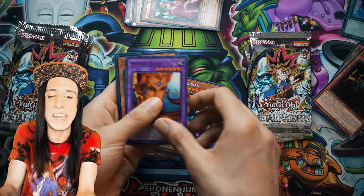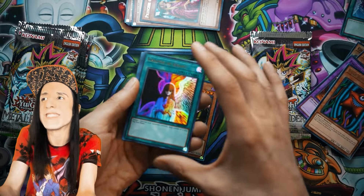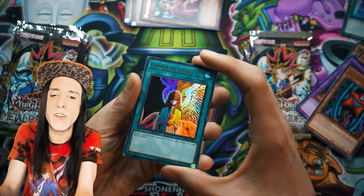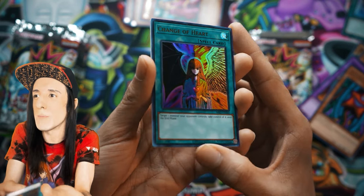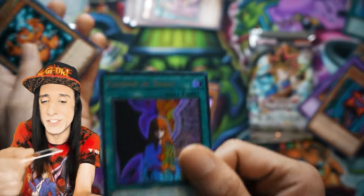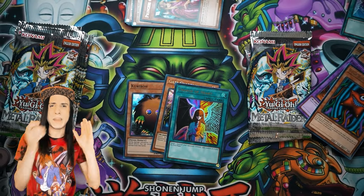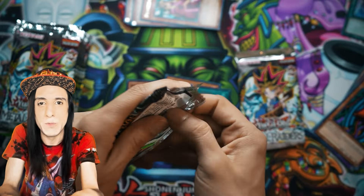We've got Castle of Dark Illusions — always fun — Empress Judge, Starboy. This feels like another holographic card. Yes! Change of Heart! The Bakura in me is very pleased. Just a great card — finally came off the Forbidden list, made all the news sites. One of the best effects of Triple Tactics Talent is to steal your opponent's monster. We got some really important stuff and we haven't even gotten through the right side yet.